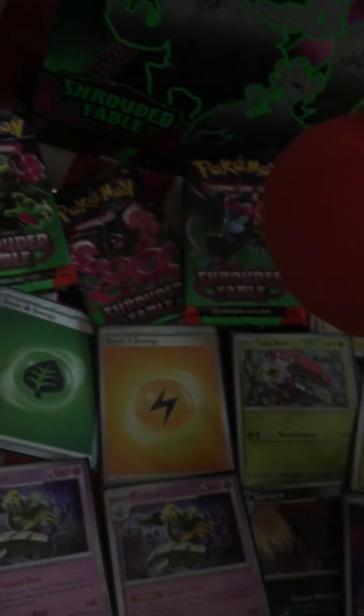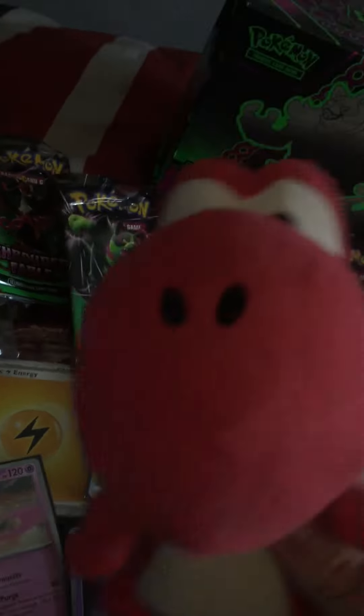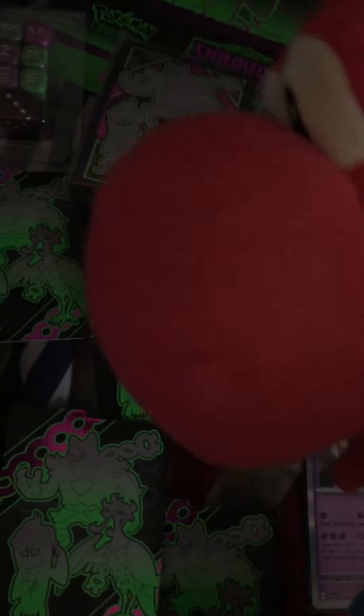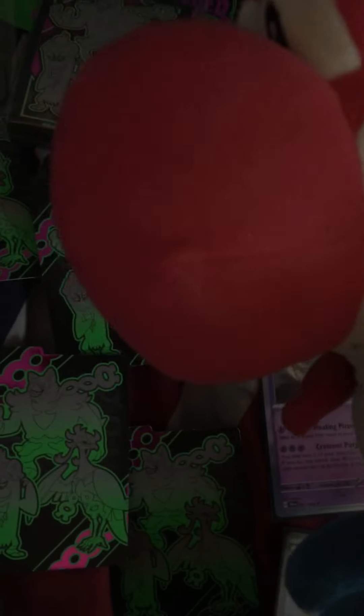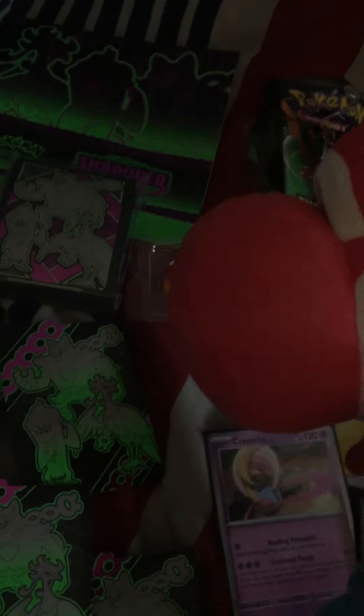They got a Monkey Dory, Pekka-Ront, Okidoki, and Residipity pack artworks, and the booklet, the little box, and the sleeves, and the little dividers all have Monkey Dory, Okidoki, and Residipity on it, but no Pekka-Ront, which is kind of weird.